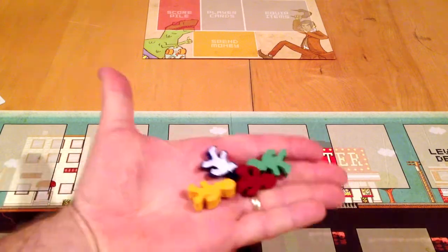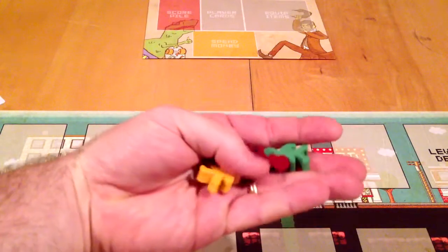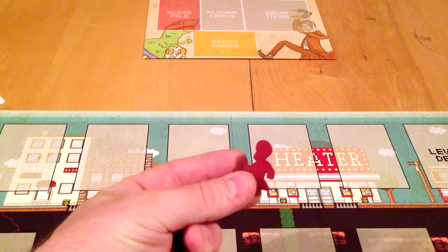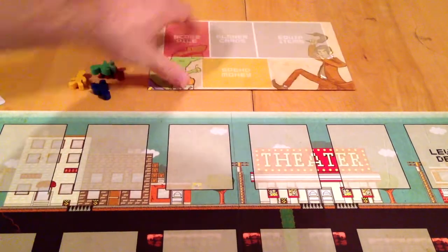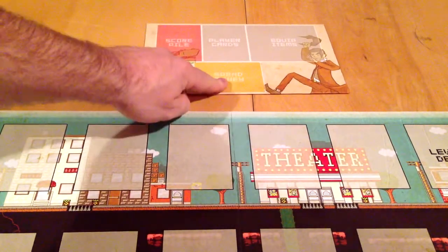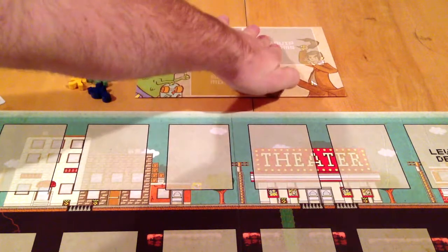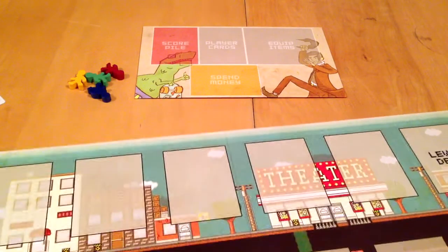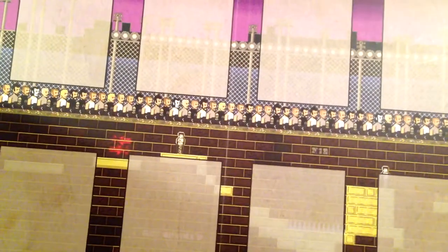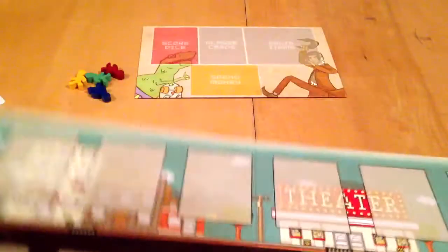Let's talk about components real quick. The game comes with four meeples of Lincoln, and Lincoln's head is distinctly round. It also comes with a player board to put your cards on — cards you score go here, player cards go there, cards used as money or equipped to fight things go in their respective spots. Then there's the board, which has two sides: one with the theater, and one that's like a prison riot level with a mine area. Two-sided, so it never gets boring.